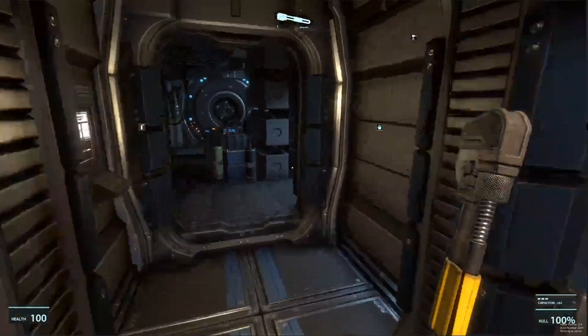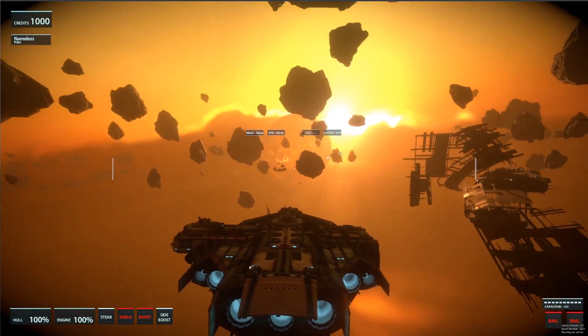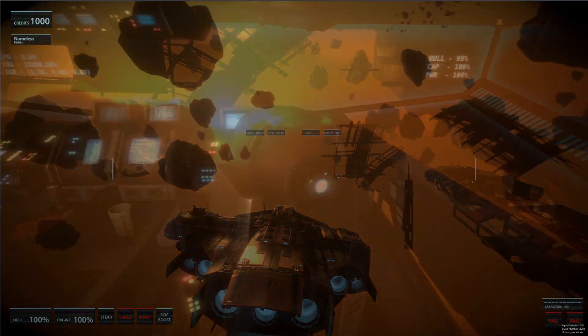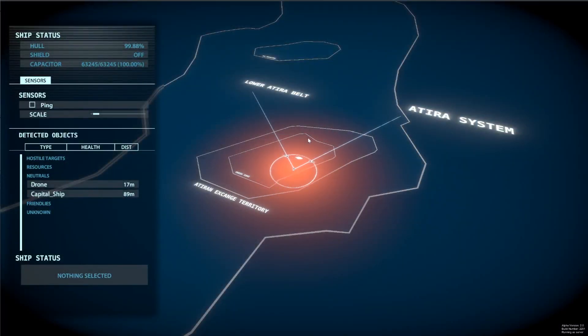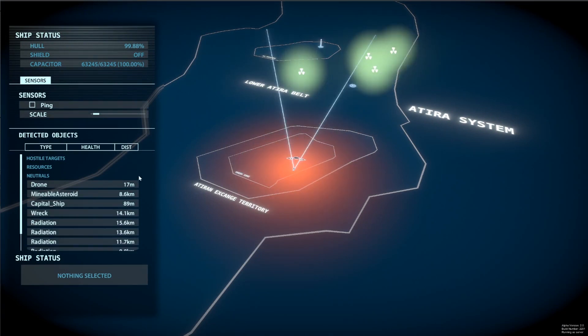The player can man three different stations to operate the ship. The first one is the pilot seat. Flying the ship works pretty much like in any other flight sim. To assist the pilot, there is the co-pilot. This player can keep track of all the objects outside of the spaceship using passive and active scanners, and feed that information to the pilot, directing her where to go and what to do.